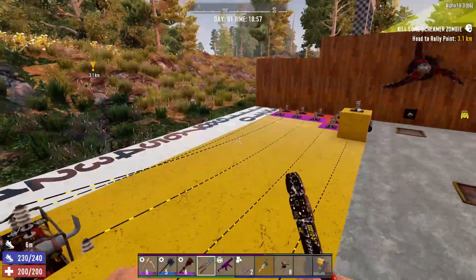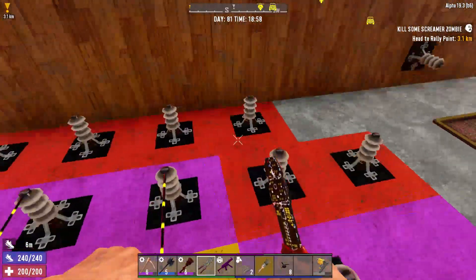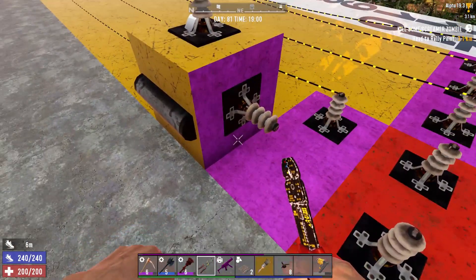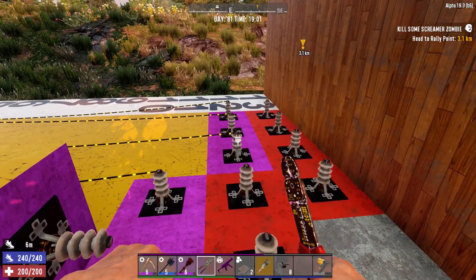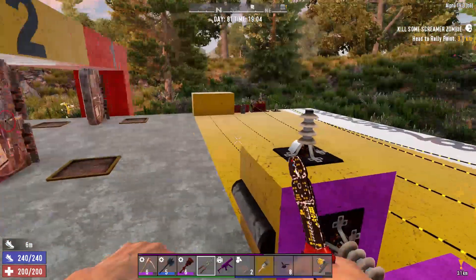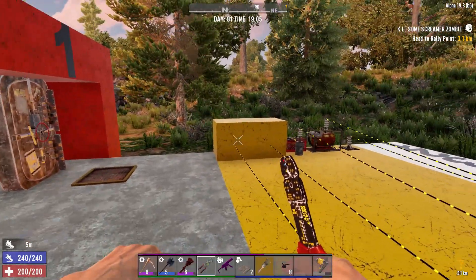If you've got a relay on block 0, it will connect all the way up to block 11 once you subtract one block. You can also place it on the side of a wall and it still falls within that block. That's the max distance per relay. If you want to run further, add another relay for another 12 blocks.